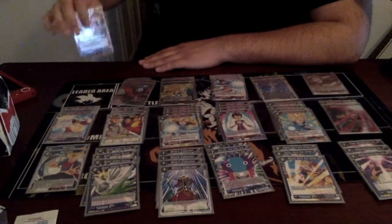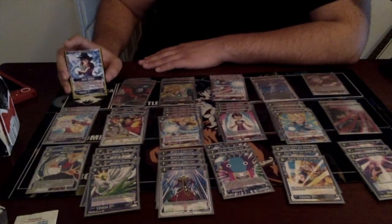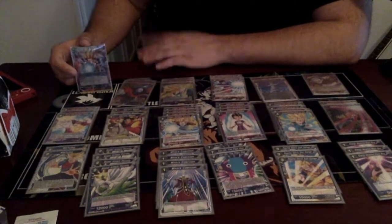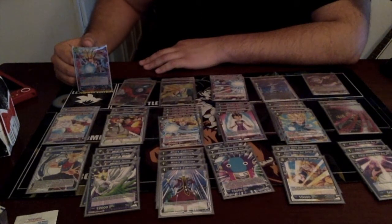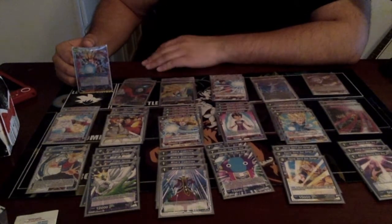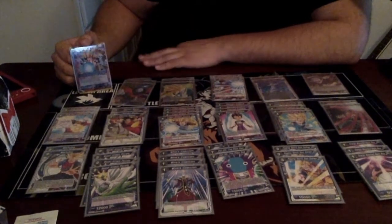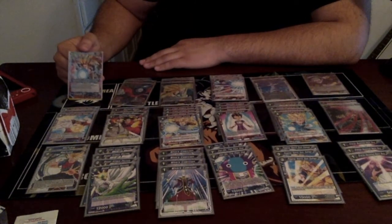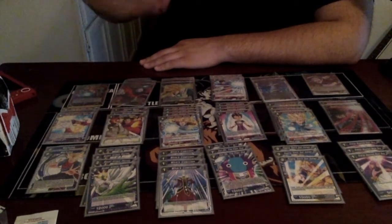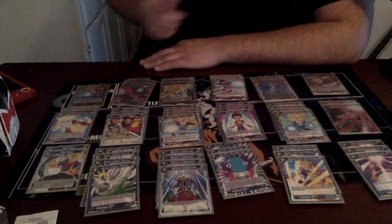You guys already know about Super Saiyan 3 Goku. The front side, you can just discard a card from your hand and he brings out two energy. You would hope for a blue and a red. If it's a black, it's not the end of the world, it's an inconvenience but it's okay. The back side, you can only have six energy and you can draw a card for an attack. But we're only using this card for the front, obviously.